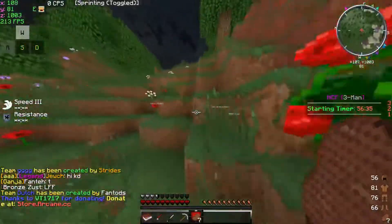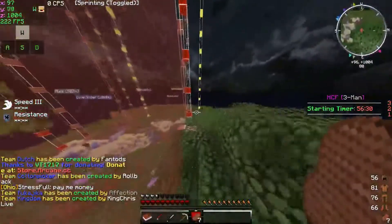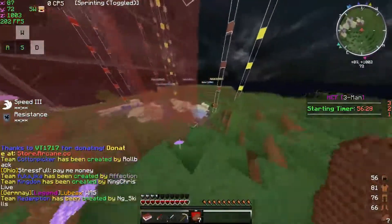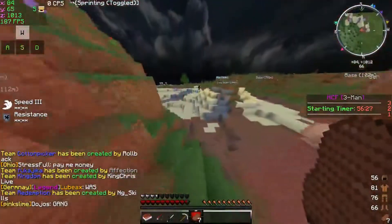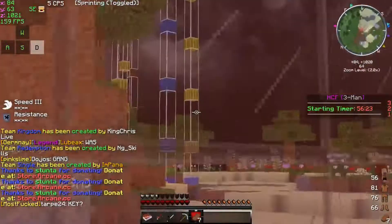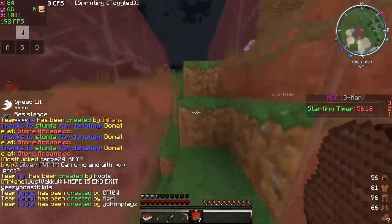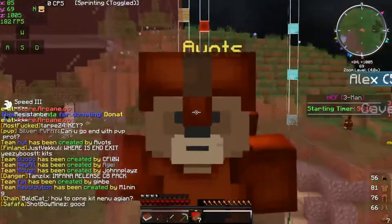Alright boys, we just got a claim on road basically — there's road right there, we got this. It's basically like a 50 by 50, it almost is, but we got a claim in the water so really nobody wanted it. But it goes to that lapis block, so it's not a bad claim, I'm not complaining. I'll bring you back when we're doing something, probably mine.